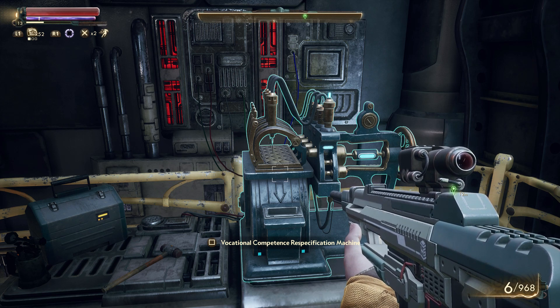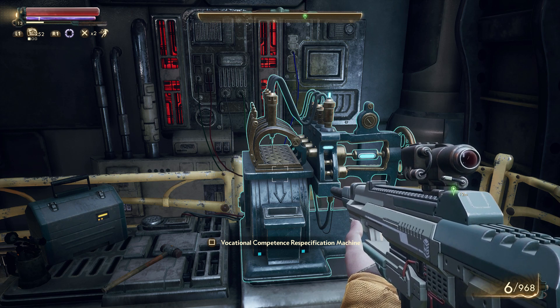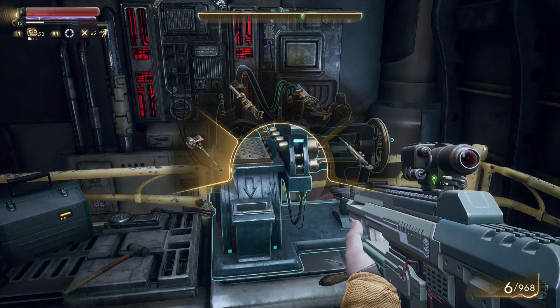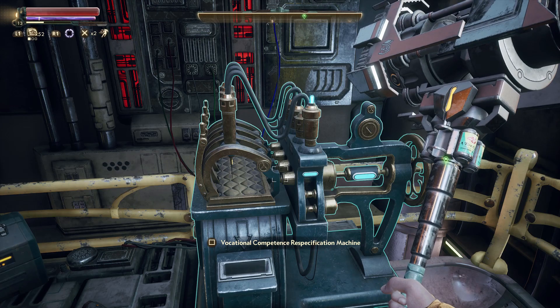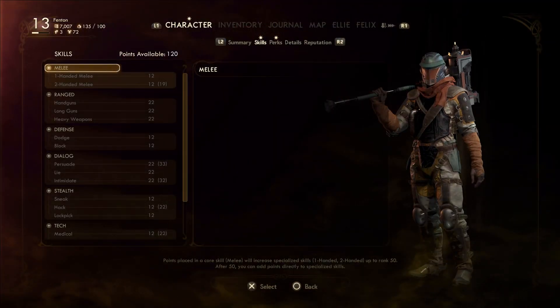It has to be a weak spot for this to register. As always, like, comment, and subscribe to my channel for more Outer Worlds videos, and do not forget to hit the notification bell for updates on my content. We're going to go through everything — what skills you want, what science weapon you want, where to find it, and the spot to farm.